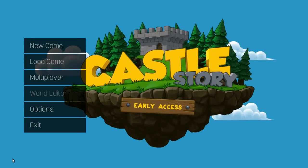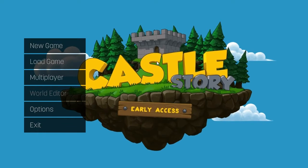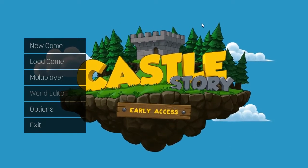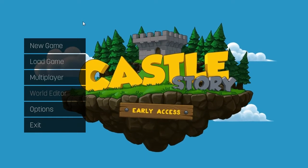Hey there slackers, welcome back to Honey Bunny Games, my name is Twisted and today we are playing Castle Story. This is going to be a new series on the channel. This game just came out a few days ago on Steam Early Access — it has been available for a while via the Humble Store and via the official website, but now it is available on Steam and it is currently the top seller.